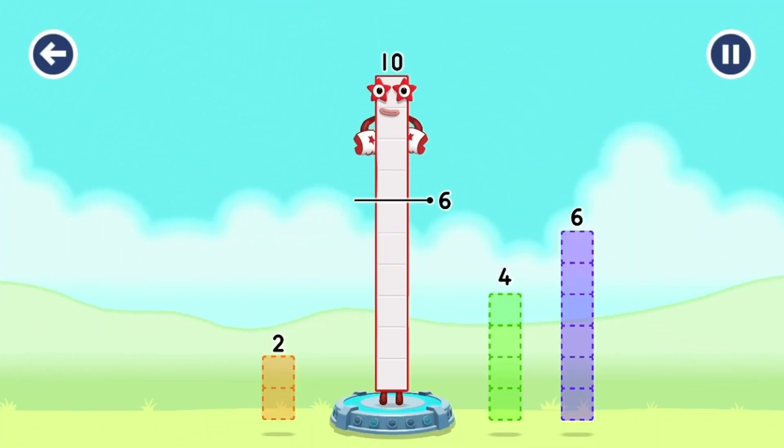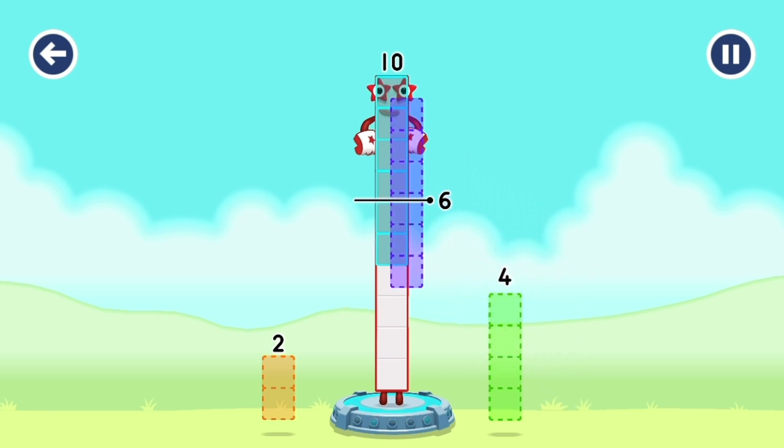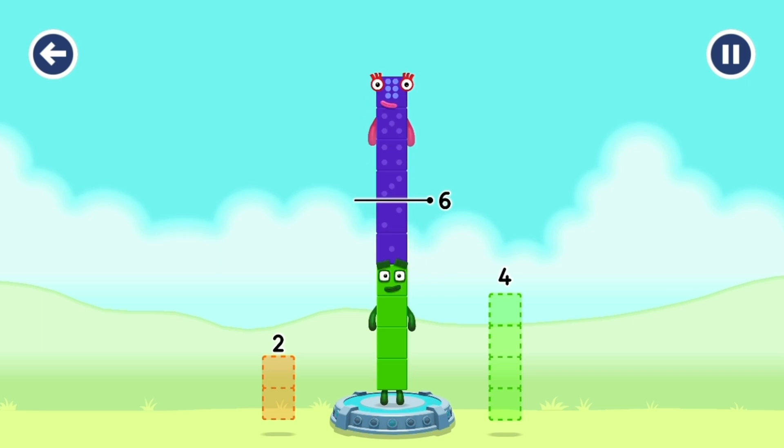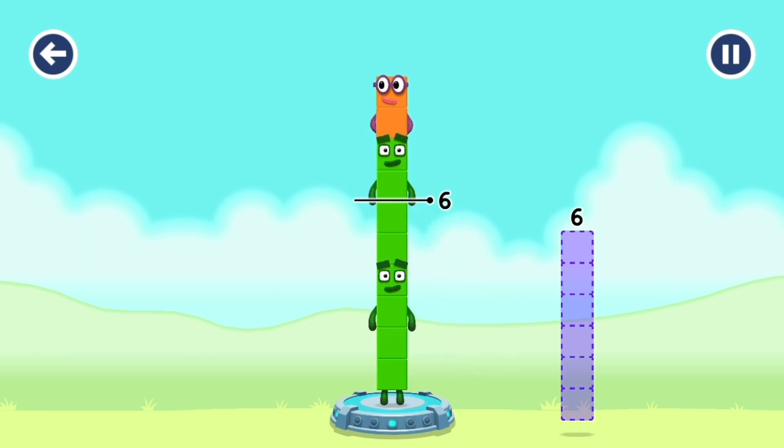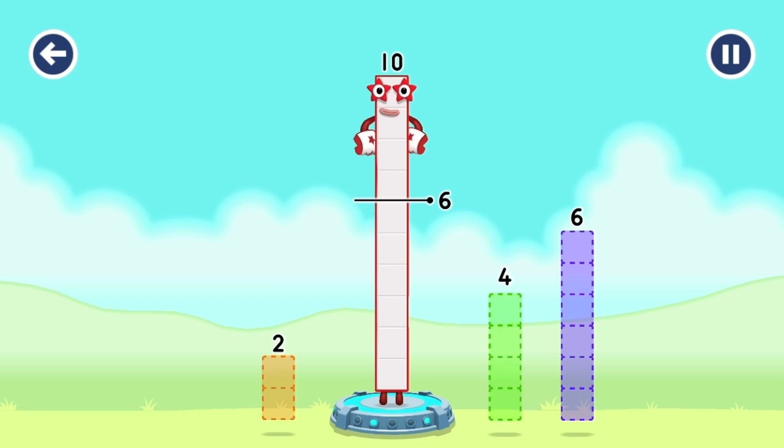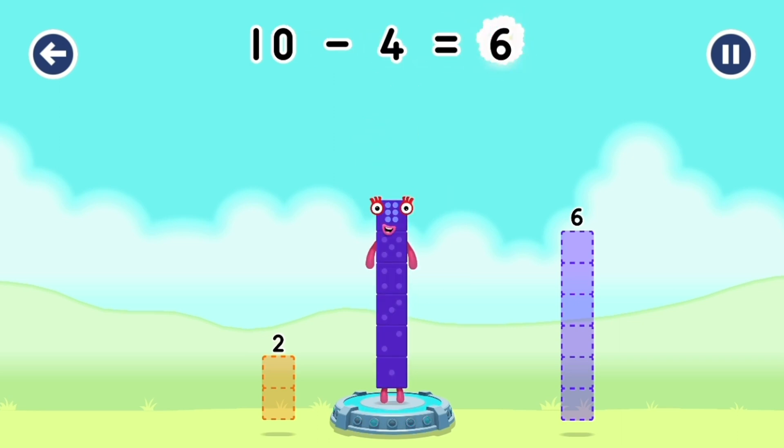Take Number Blocks away from ten to leave six. Six. Try a smaller number. Two. Four. Have another go. Four. You've solved it! Ten minus four equals six.